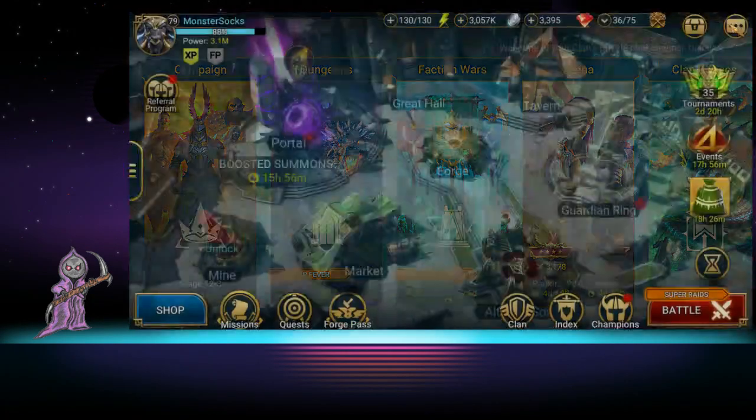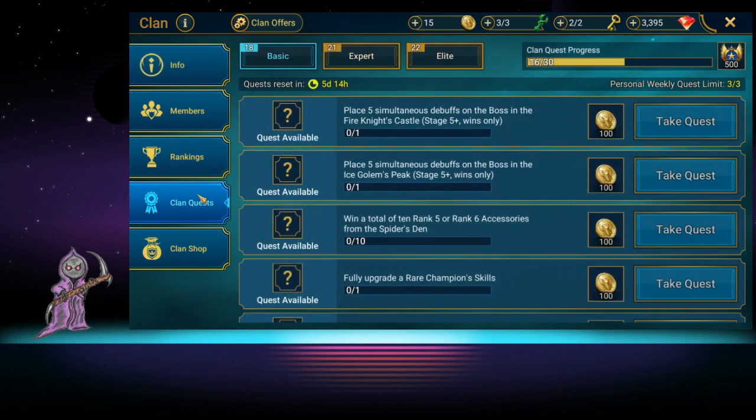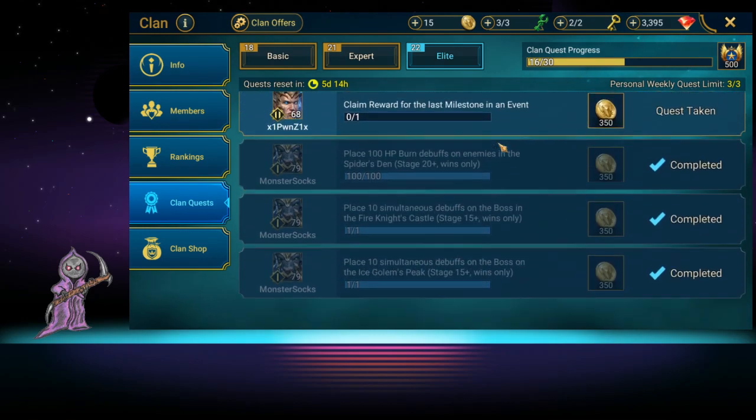Number six: the clan shop. I feel like nobody even knows this exists — I missed it for about four months. But there are clan quests in your clan section, and you can do these quests to earn clan coins. There are basic, expert, and elite tiers. Elite is very hard — for example, defeat the Fire Knight's Castle boss before he takes a turn requires a full turn meter reduction team. Take the ones you know you can finish.